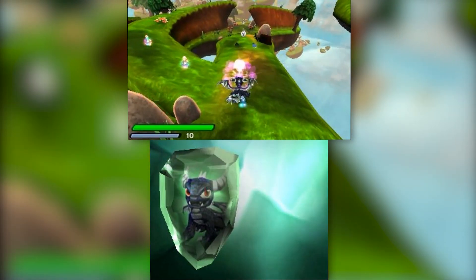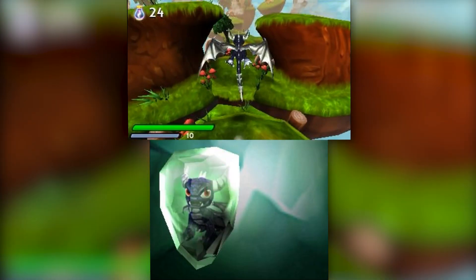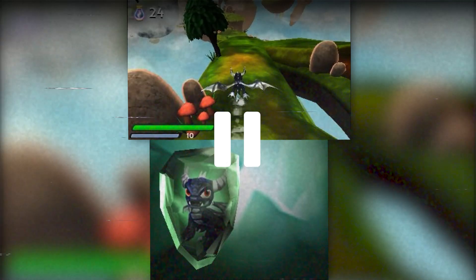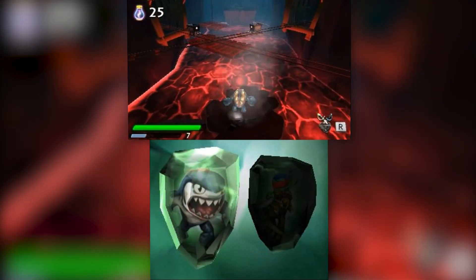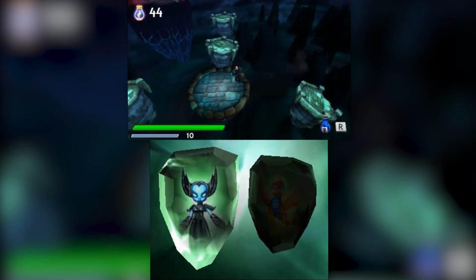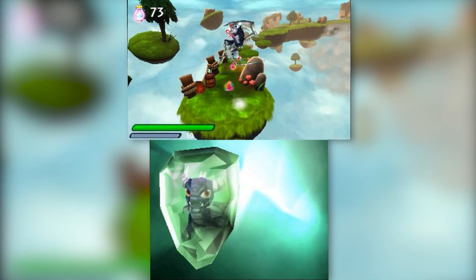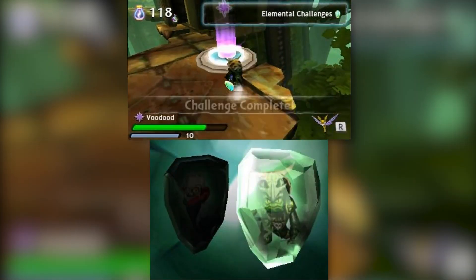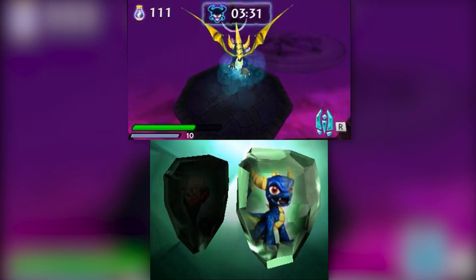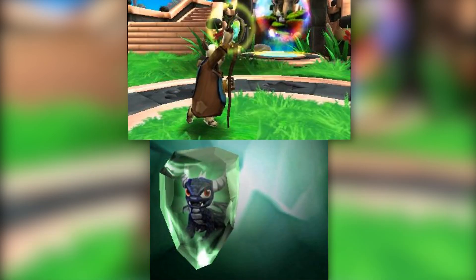You start the first level by summoning your first Skylander to find the first crystal, and this is where you discover the biggest difference with the two versions — this game is an action platformer. You go around beating up baddies with your primary and secondary attacks while jumping to each platform. Skylanders can double jump, and some can even glide by holding the B button. All Skylanders can also sprint with the A or L button, which is important for reasons we'll talk about later. For some Skylanders, sprinting acts as a third attack.